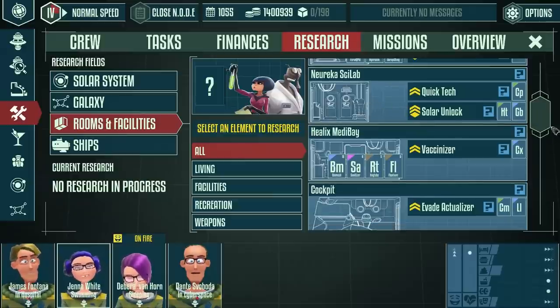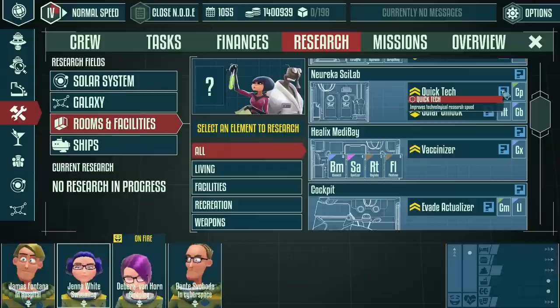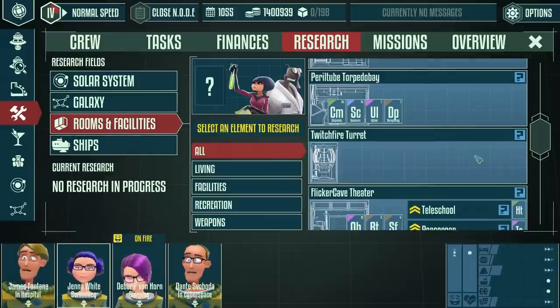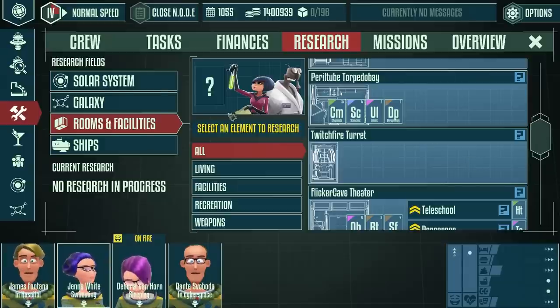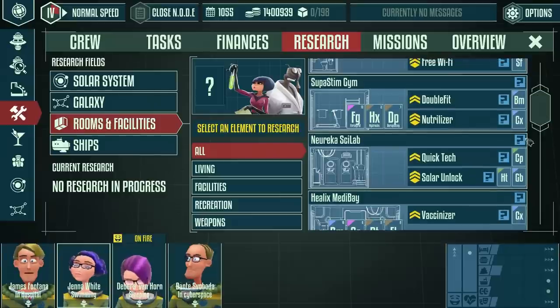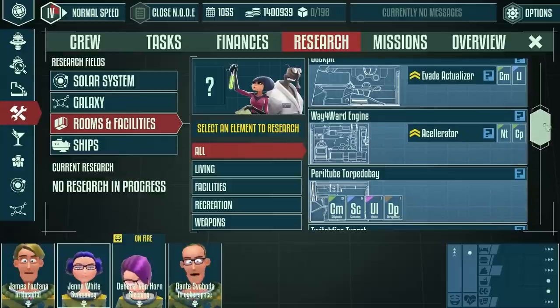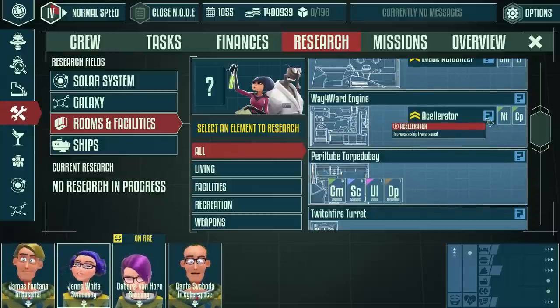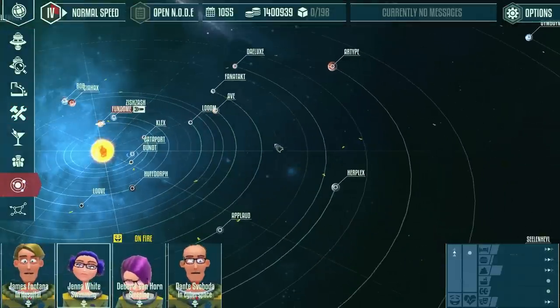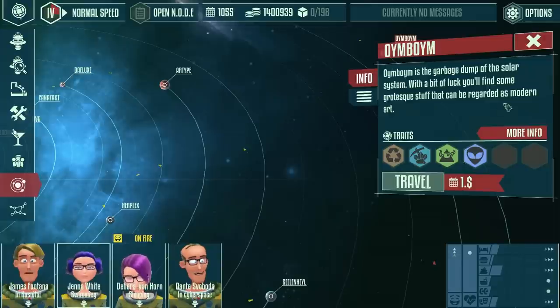The science lab is a lot more important now because you have to research everything. Quick Tech is really interesting because it really speeds things up — there was a room that took about 60 days to research, and once you get the speed upgrade most things max out at about 15 days, which is a huge difference. You also want to get the Accelerator which will increase your ship speed.